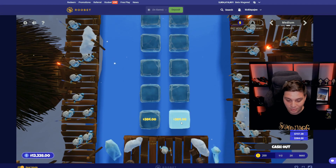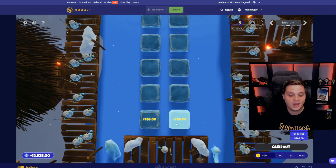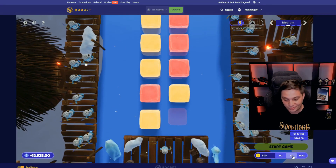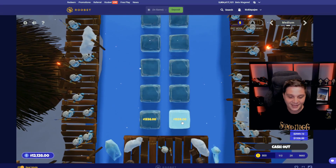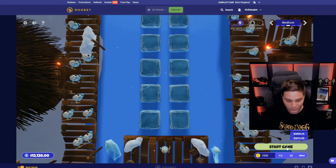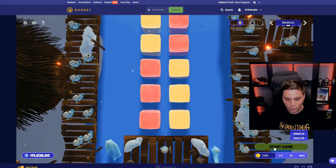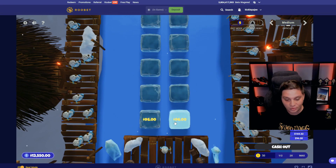We go $200 on this side again — lose. Here we go to $400 on this side — lose again. Start a game — boom, 1.5, trolling me. So we need to bet $1,600 right now — and I won! So we go to cash out and we go back to $50 bet.